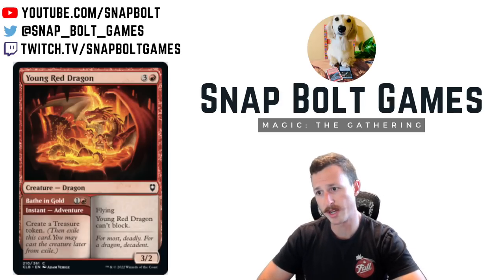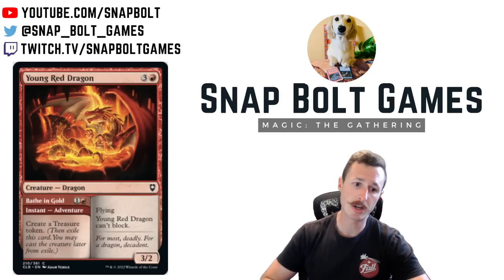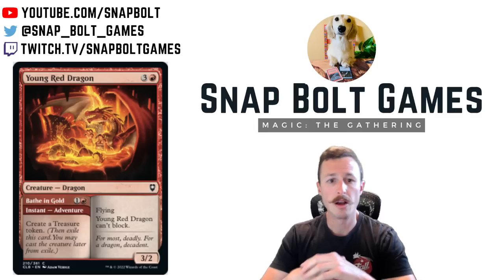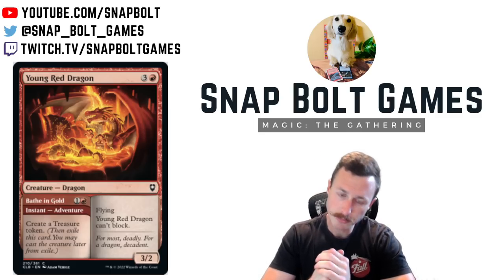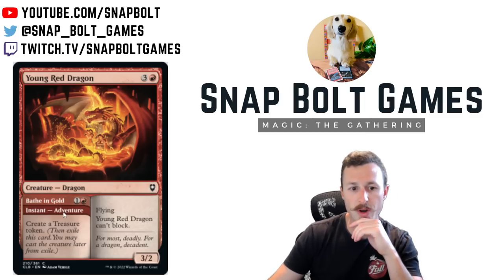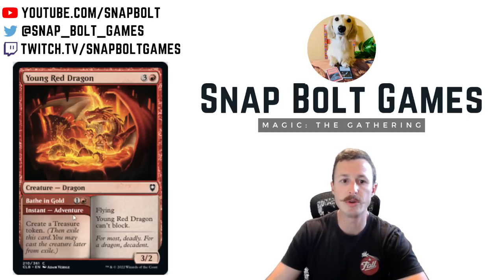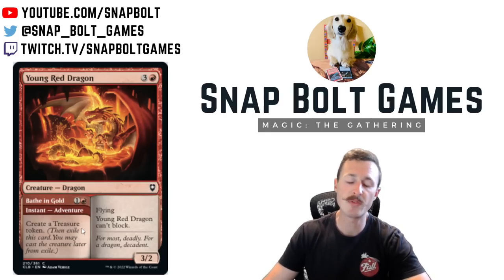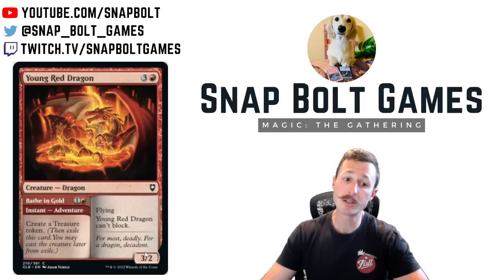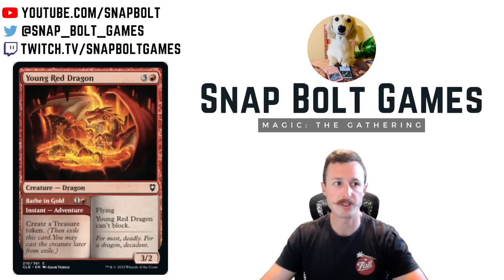Next card is Young Red Dragon. The adventure is a two mana instant that creates a treasure token — pretty weak — but then you get a four mana three-two flying haste on the back side. I have some doubts, but I could see a weird deck where you hold up a two mana instant, and if you don't need to counter anything, you just create a treasure. Imagine going turn one Fjord, turn two Island, leaving up Counterspell — you don't counter anything, make a treasure, untap, and slam a dragon on turn three. If there are other ways to utilize treasure, you get free value from that medium-sized flyer.